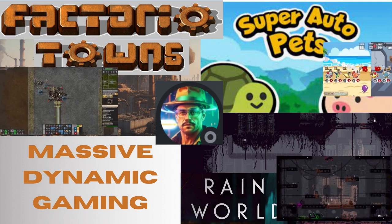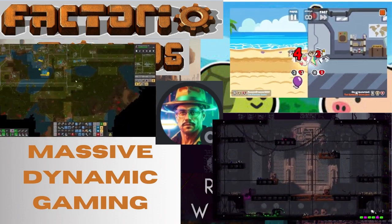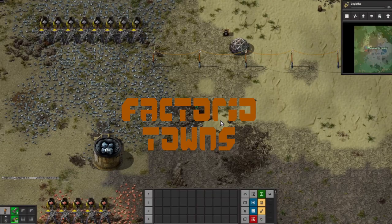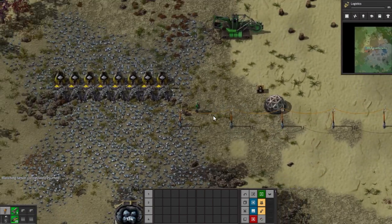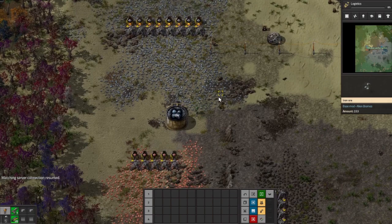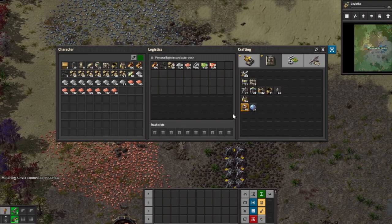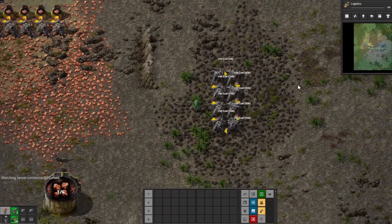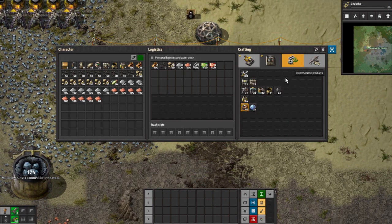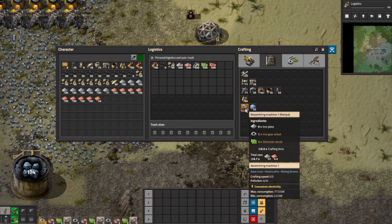Welcome back guys to Factorio Town season 3, this is episode 1 with me, Massive Dynamic. We're back here in the factory and we're still in the burner phase. We spent most of our time in the last episode just introducing the town's concept and what our plan was going to be, and so now we find ourselves in a place where we can start actually building things.